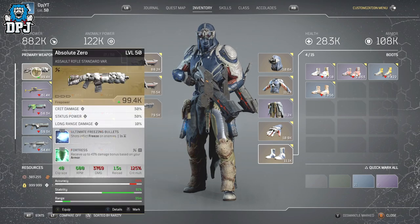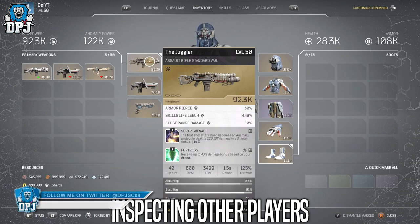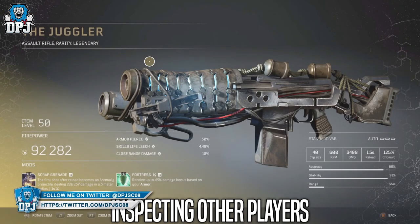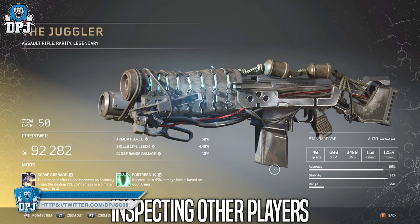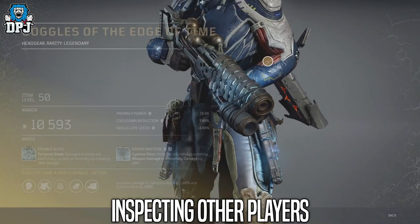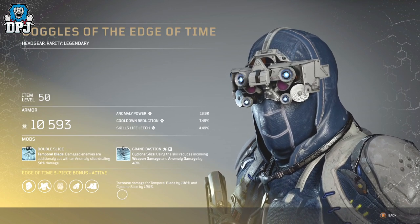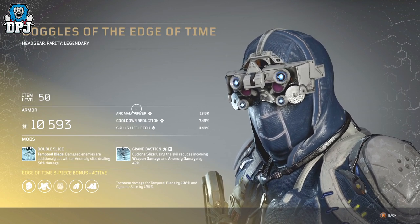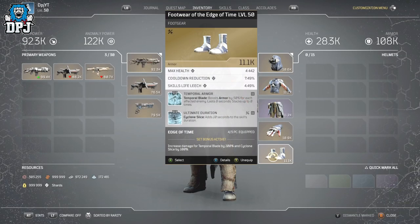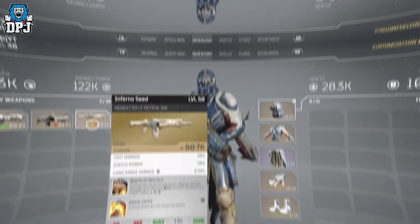Moving on to number 4 — the ability to inspect other players. I mean, how great would this be? For many reasons: if you wanna share a build with your pals, showcase a weapon you just got, or a decent roll of an armor piece. Maybe you matchmade with someone doing crazy amounts of damage and you wanna see what they're using. Maybe you wanna help somebody out and direct them to what they need. The ability to inspect other players, like the locking items feature, should have been in the base game.